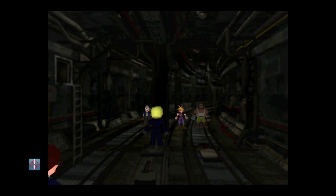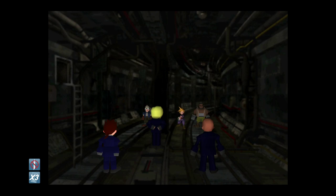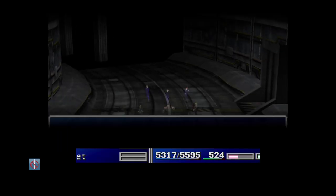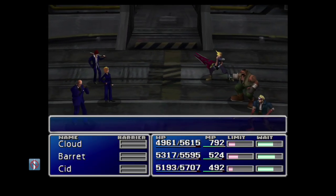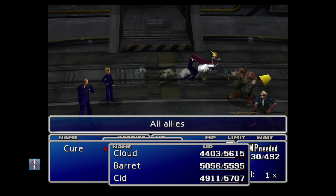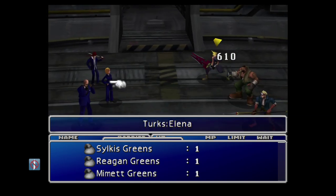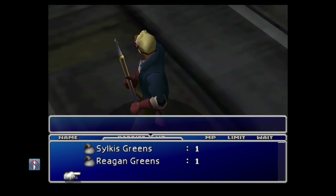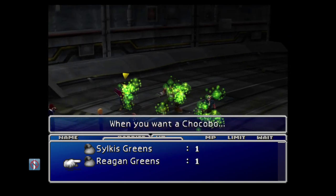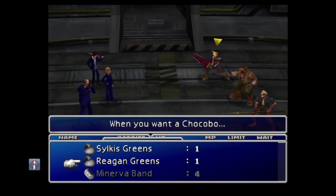This fight is against three Turks — Elena, Reno, and Rude — and each of them has an item we can steal: the Zedric, the Minerva Band, and the Tough Ring. That's why we emptied all instances of those items from our inventory, so we can get 99 of each using this glitch. You've got to get the timing right, so don't worry if you don't get it first time. Step one: cast a spell. While the spell animation is happening, have character two select Steal, and then have character three use one of your dummy items to create an empty space in your inventory before the steal actually goes off.